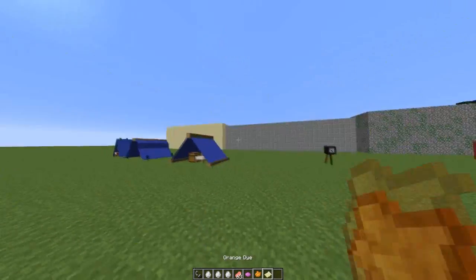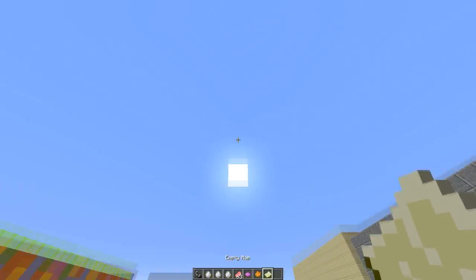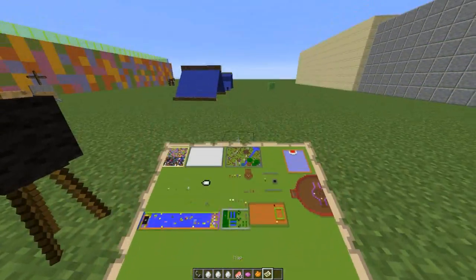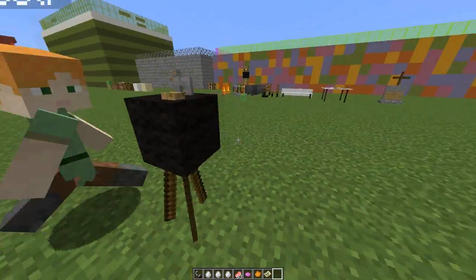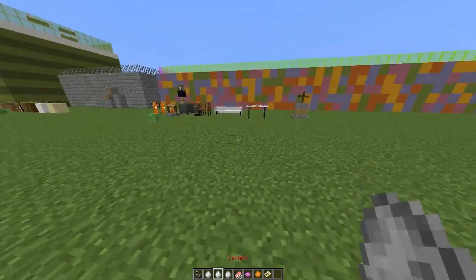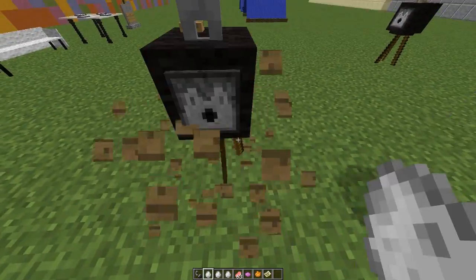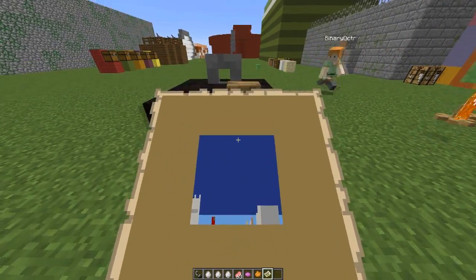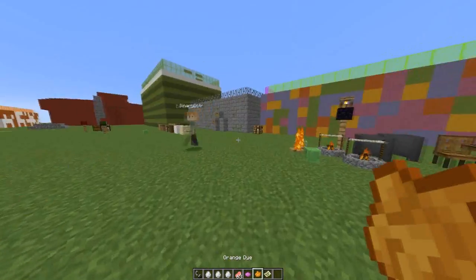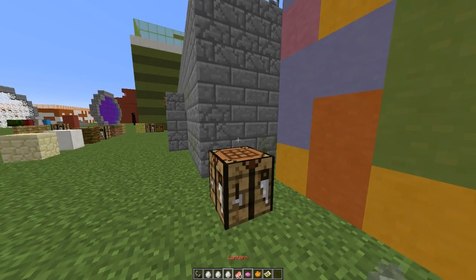Finally, the camera — this one is very cool. You grab an empty map, right-click somewhere so it captures the picture, and then right-click the back of the camera to take a photograph. You can set it up facing a particular way, right-click it, and you will get an image — really cool how it works.